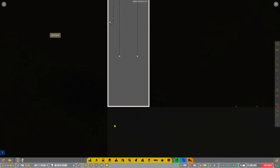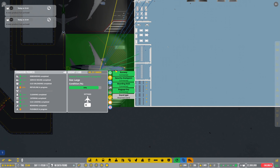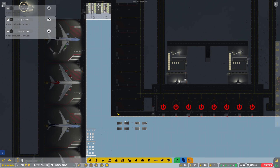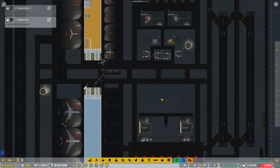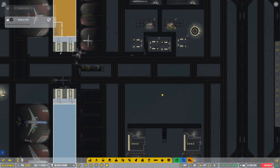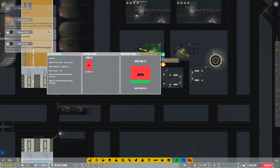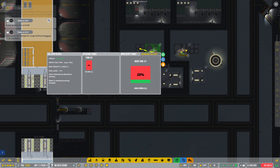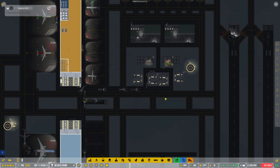This gate at the top here is having issues — is it still fueling? It is still fueling. I think it's because it's way over here; we should put some more fuel over here. We haven't got much fuel either — I'm going to put some more over here I think.